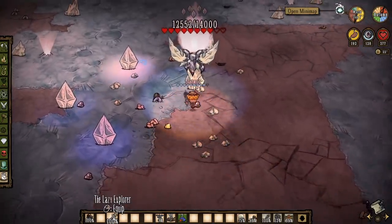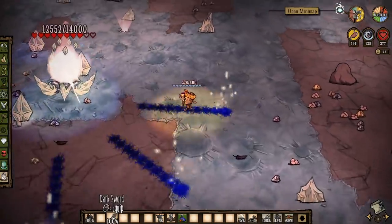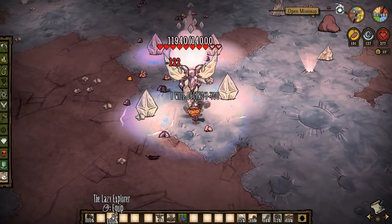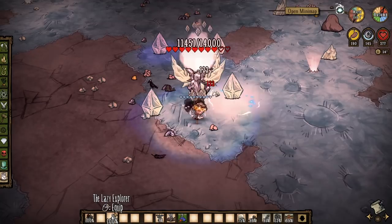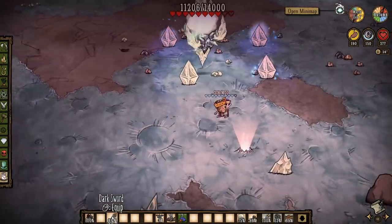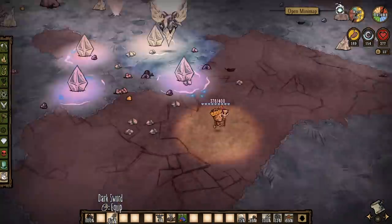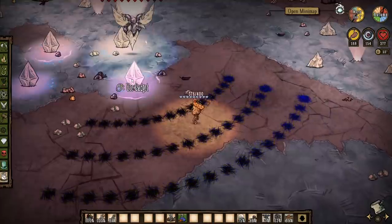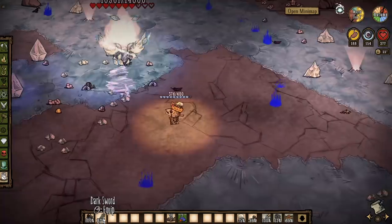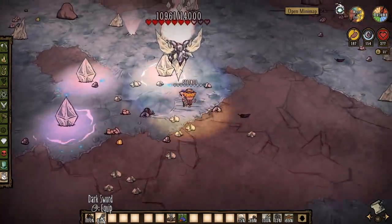After the ranged attack you can get in a few hits. Every now and then the boss will summon a ring of defenses — staying inside the ring is pretty dangerous, and since there's no real penalty for leaving and waiting, I suggest doing just that. This boss also has a melee attack that's fairly easy to dodge, but it's worth pointing out that these attacks — and in fact most attacks from all stages — do a ton of damage. So even if you're comfortable kiting, you really should come prepared with health, extra armor, or both. Probably both.